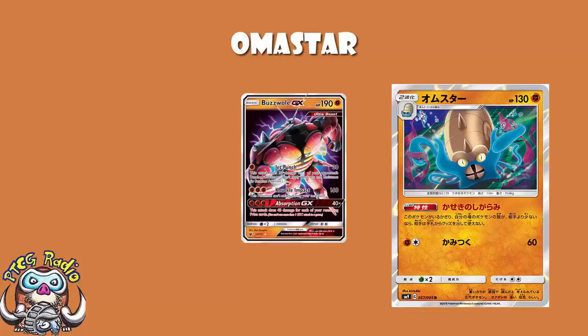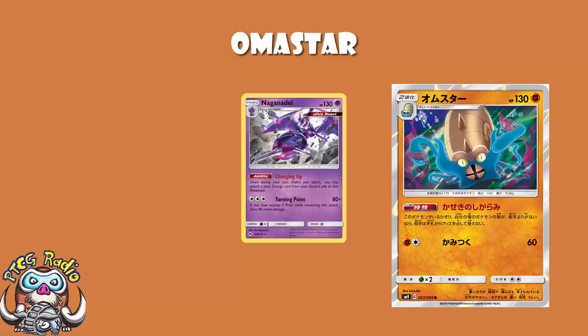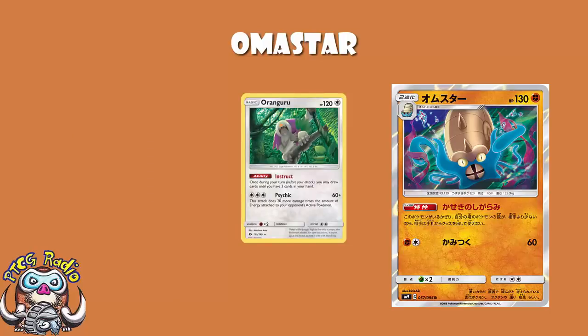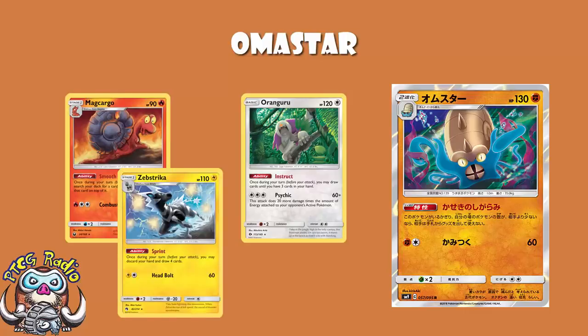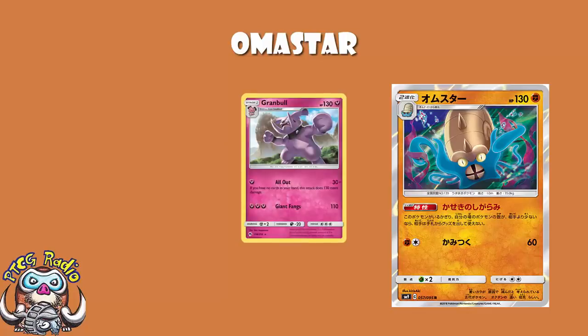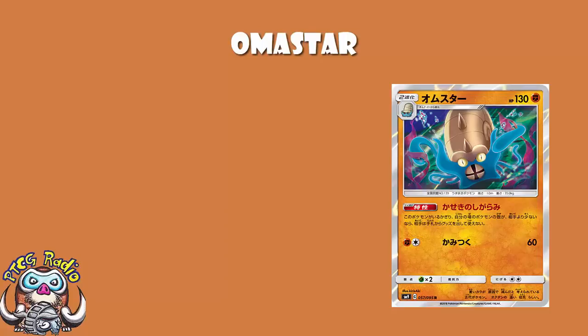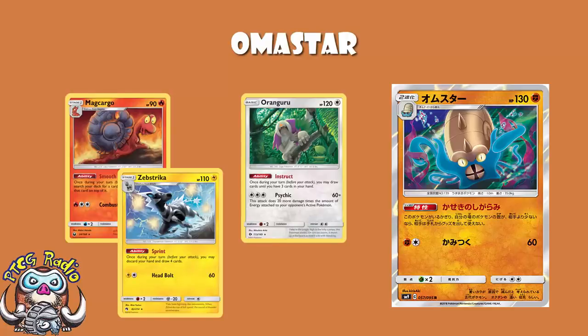Looking at the format right now, we're used to large benches. Naganadel decks are huge, and something like Blacephalon-Naganadel needs a whole bunch of Naganadel on the bench. A lot of decks are playing Oranguru, Magcargo, or Zebstrika — all bench spaces. If you're playing Omastar, you essentially have to say goodbye to those consistency Pokémon: Oranguru, Magcargo, Zebstrika — they're gone. Because that extra bench Pokémon could be the thing that gives your opponent their items back.